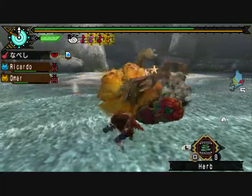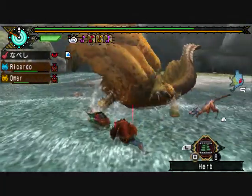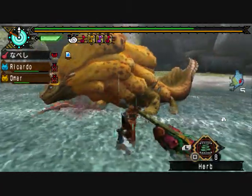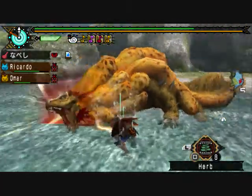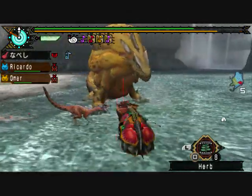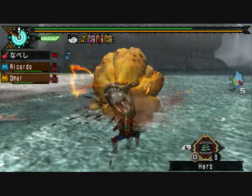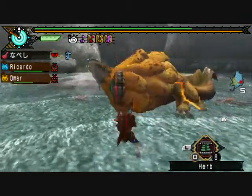Get away Jaggi, I don't need your help — it's not like you were helping anyway. Now to paralyze it. It shouldn't be too hard, it shouldn't be too easy either.